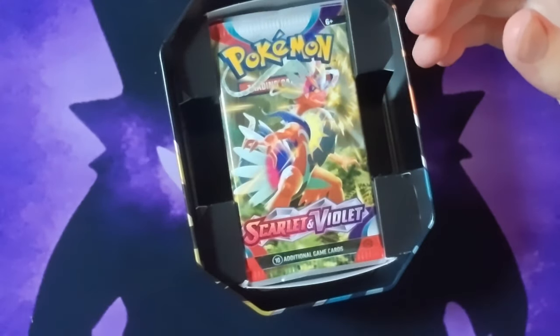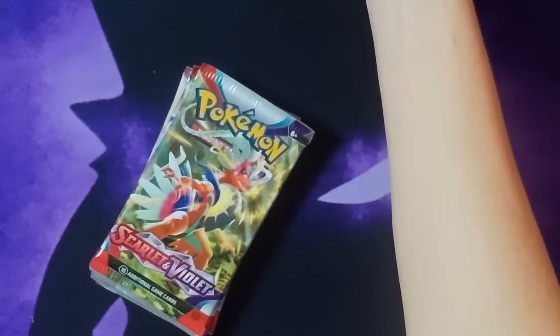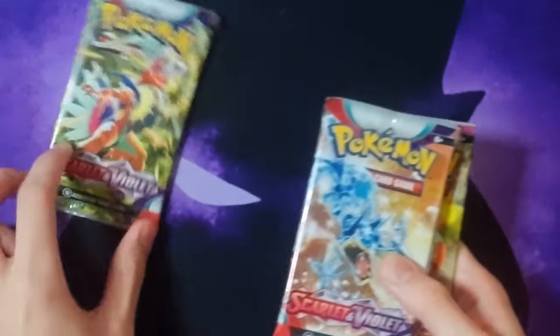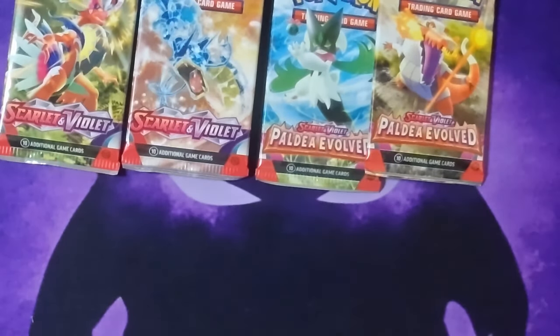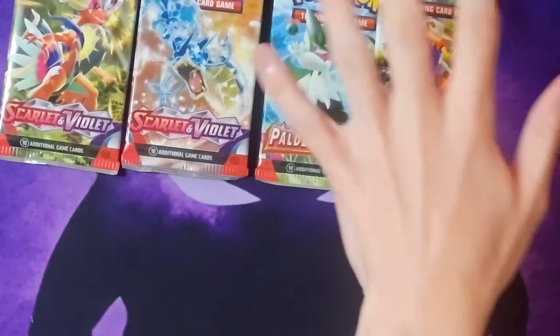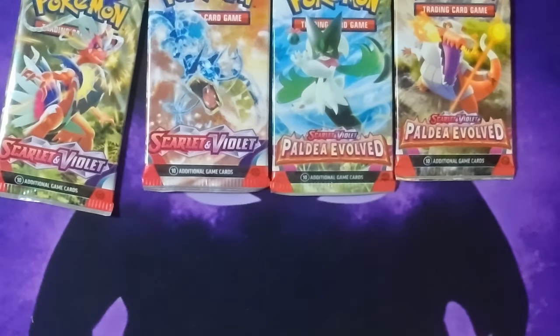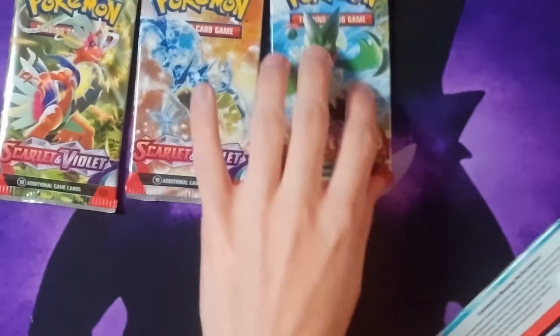Sweet, okay. Nice — put that right there. For the packs, looks like we got Scarlet Violet, Scarlet Violet, Paldea, Paldea. These tins have like no variety. It's always the same. We know that was a Charizard box, so in the tins we get no variety at all. It's pretty much all you get — it's called the Evolved Scarlet and Violet.